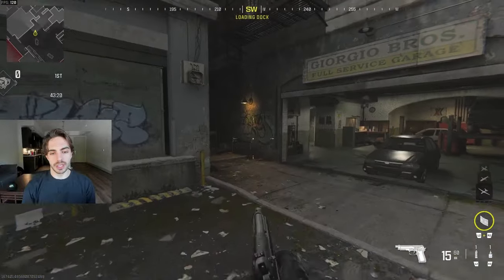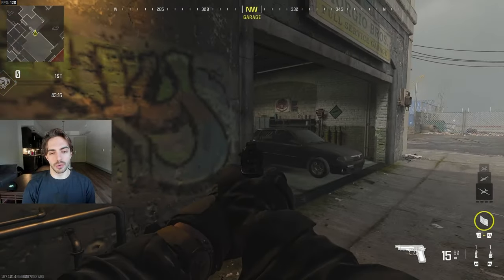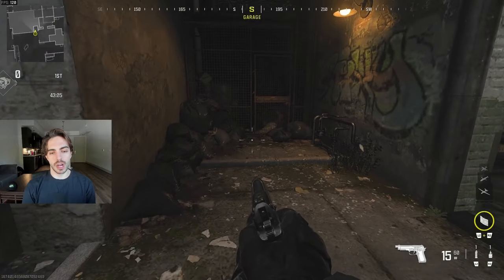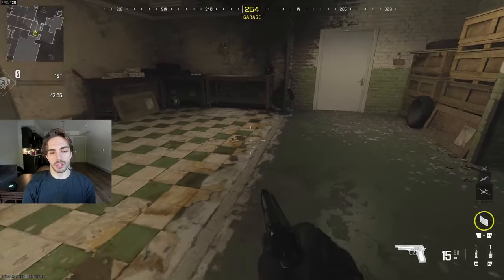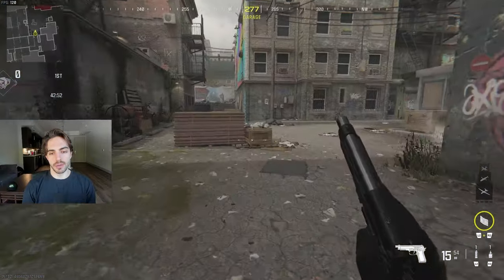Over here this is going to be junk corner. A lot of times it's either a spawn or someone trying to hold an off angle over here. We call this junk just because of the trash bags. Over here is garage, so if they're going from garage to P2, that's what we're calling it. This room is called checkers just because of the checkered floor.